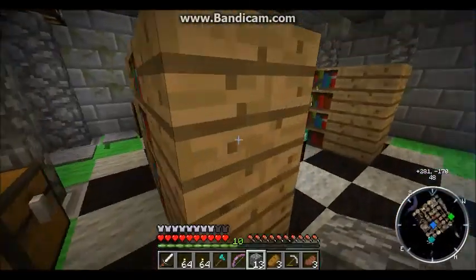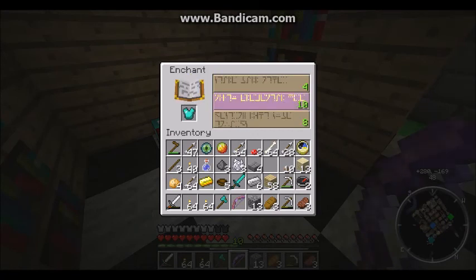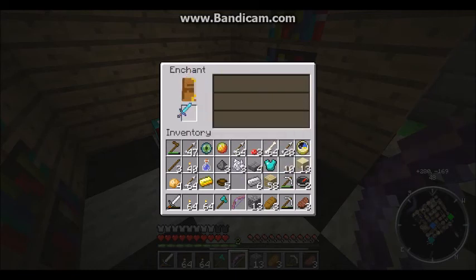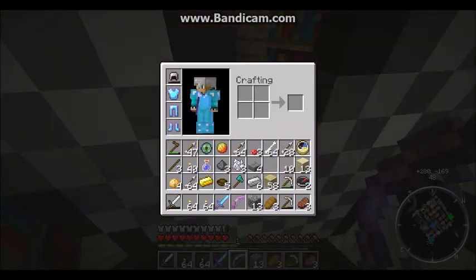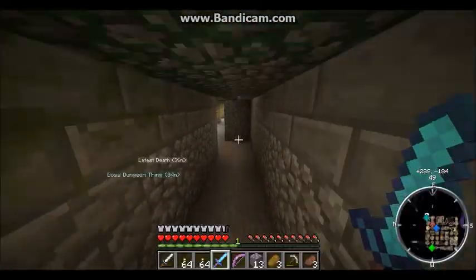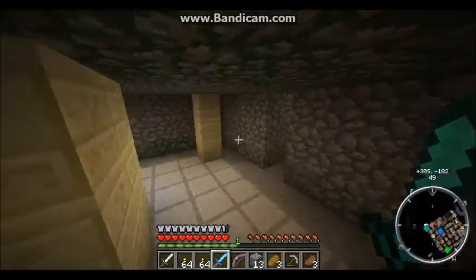What's the point of having that if I have this Power 2 one? I want to enchant this one first - 8. Bane of Arthropods! Well at least it looks cool. Protection 1. So now I have Bane of Arthropods - at least if I run into spiders I'll be amazingly good.